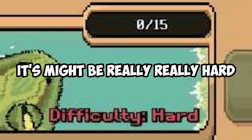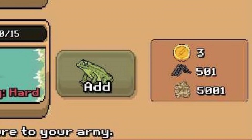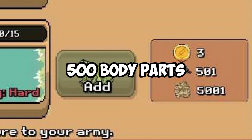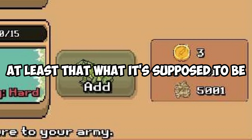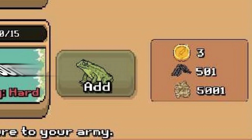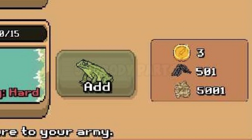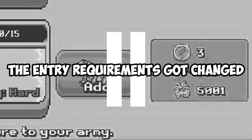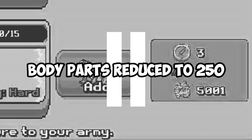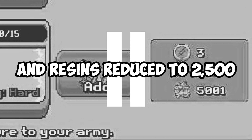It might be really really hard. Next, the entry requirements are three battle tokens, 500 body parts, and 5000 resins — at least that's what it's supposed to be. But in the latest update it became 501 body parts and 5001 resins for some reason. The entry requirements got changed a while ago: body parts reduced to 250 and resins reduced to 2500.